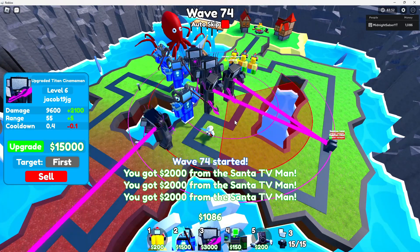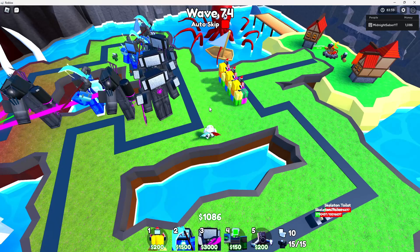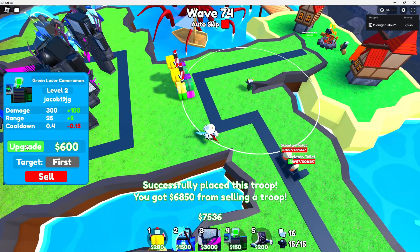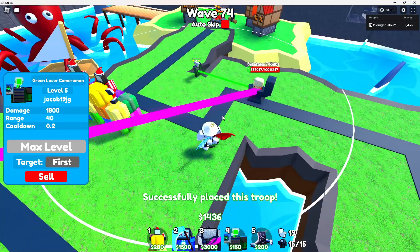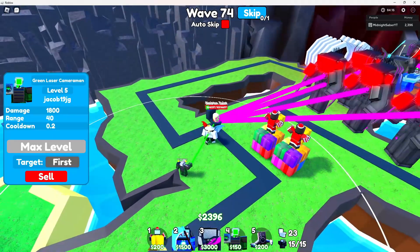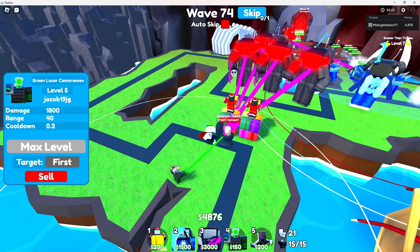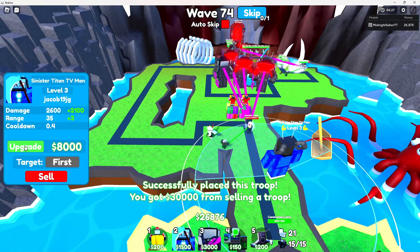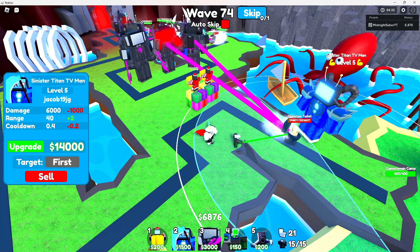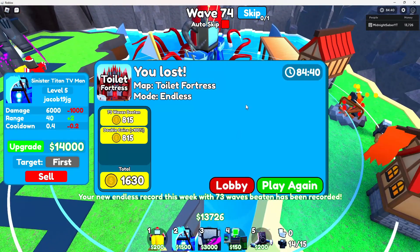We still got seven waves till 80, and we got our first toilets actually getting past a lot of our units here — quite surprising. I'm going to skip just to upgrade and get a little bit more damage. I'm going to place a green laser — I don't want to have to sell my Santa. Just going to get a green laser here just to slow all this. This is actually looking a little bit bad. We got one skeleton at 1.5 million. First one's dead. 1 million — I'm just going to sell this and replace it here. It's at 400k, 300k — this is bad. I'm going to sell this. It's at 50k. Okay, we died.